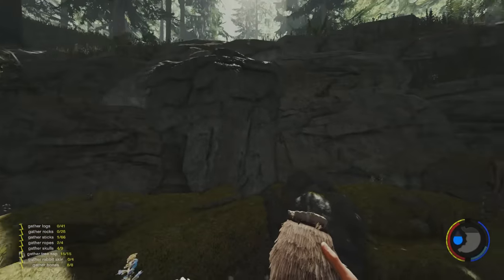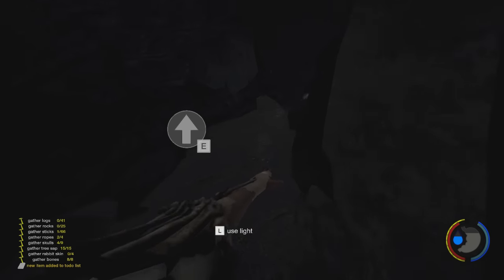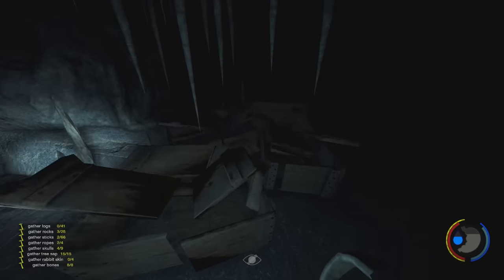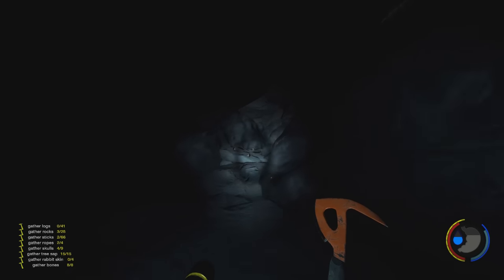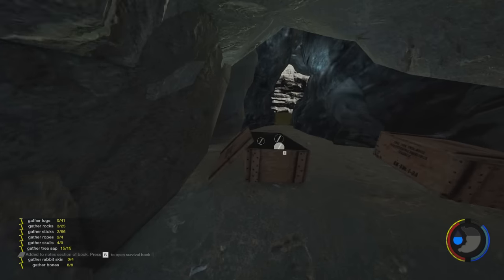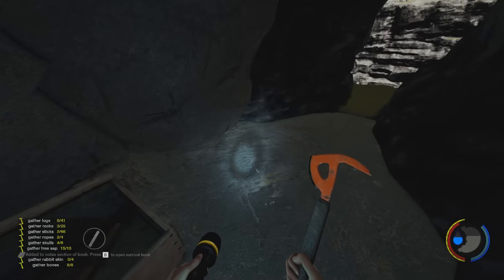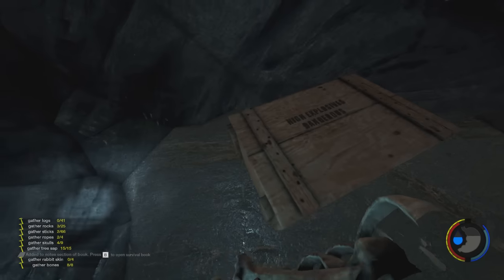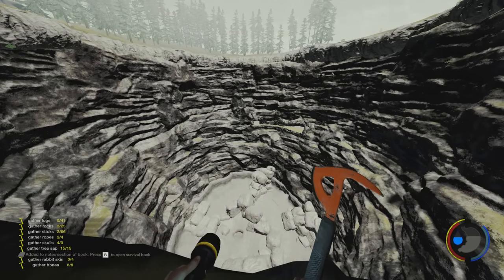Just heading into the dynamite cave now - should take us out to the sinkhole where there are two crates. Oh, they've changed this cave as well, this must be cave 3 then - they said they added a bunch of floating things. The whole pattern's the same. The tape is here. There's the dynamite anyway, I think there's only one. I thought there were two but this one you can't open - so now we should be fully stocked up with five.